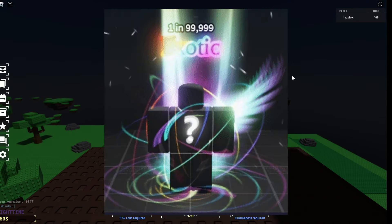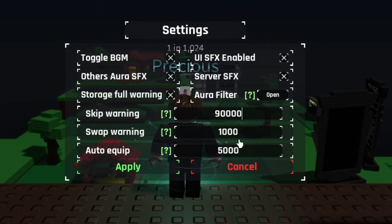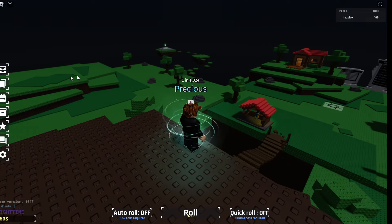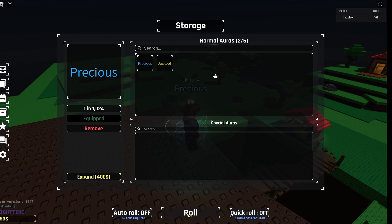Let's say you were aiming for Exotic — you could put skip warning at around 90,000 and set auto equip to 90,000 as well. Don't worry about swap warning, it does nothing. When AFK, make sure to have free storage in your inventory so you don't get a full storage overnight.